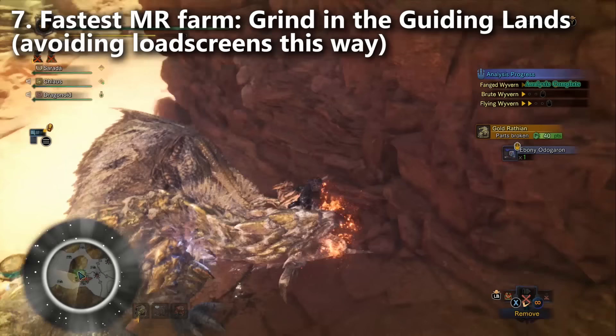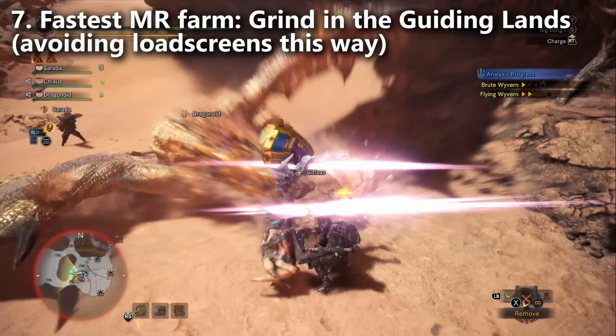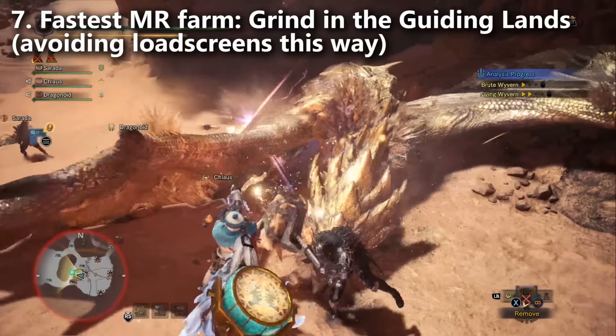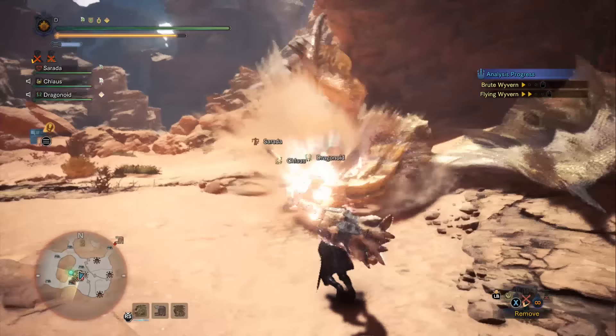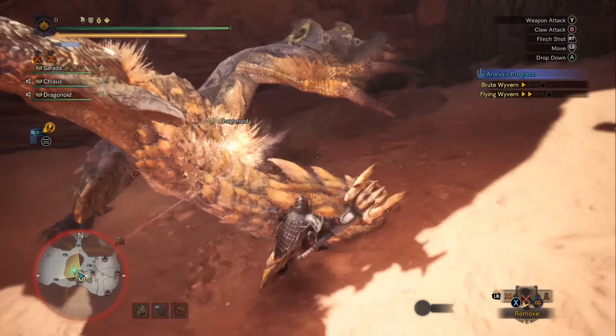Investigations also give pretty good materials, especially if you pick an investigation with lots of rewards, and you kind of have to get your optional quests done anyway. The optional quests are loaded with terrific rewards — leveling up your gear, exclusive charms you get from the house cat like Spare Shot. So you want to get your optionals done. I would just bite the bullet and get as many of them done as possible early. But once you're ready to really grind, get in the Guiding Lands with a decent team and just kill everything as fast as you can.